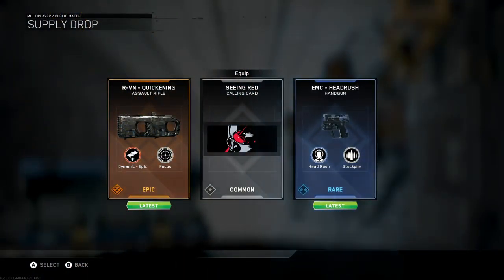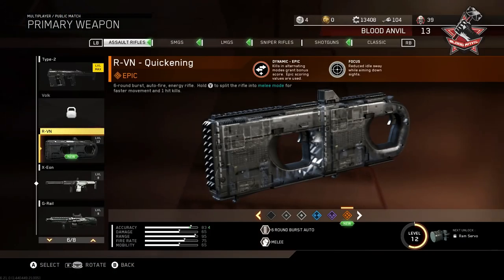No new epic weapons or heroics from those, whatever they're called in this game. But as soon as I say that — it has reduced idle sway while aiming down the sight, and kills in alternative modes grant bonus score. For those of you that don't know, you can split this weapon in half and use it as a melee weapon as well, so if you get kills in the melee variant stage you get more score. Not really something I'm excited about.